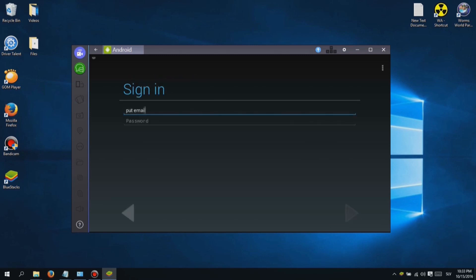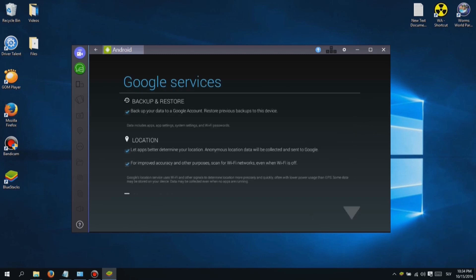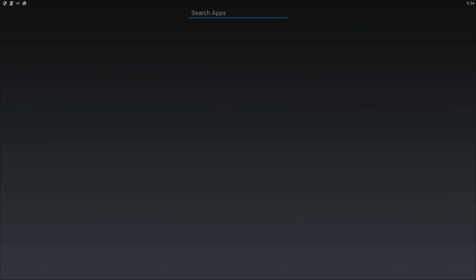Installing is easy, just click next until it finishes. When you first launch Bluestacks, you will see a login screen. Just type in your Google Play email and password. After you log in, you should see a search icon at the top left screen. Use that to find the game you want to play and download it.